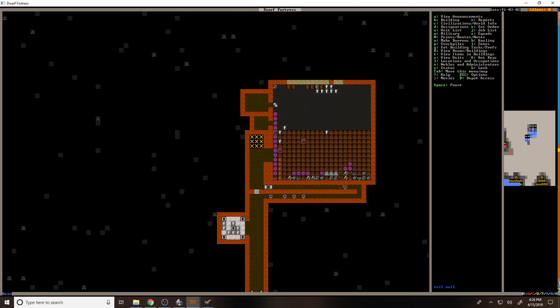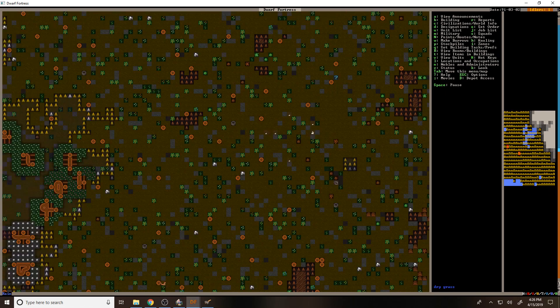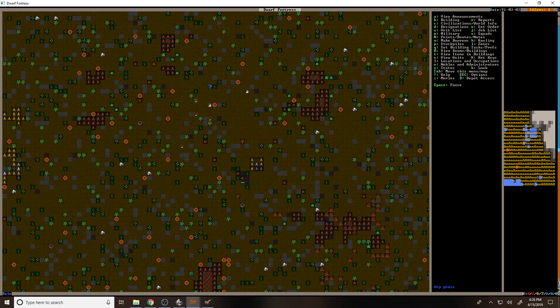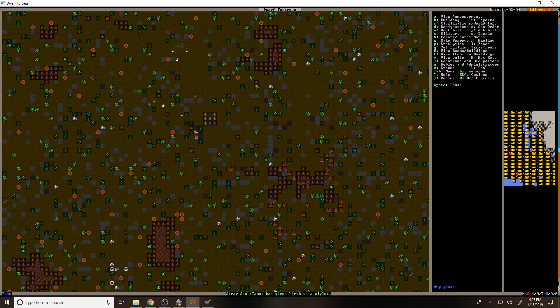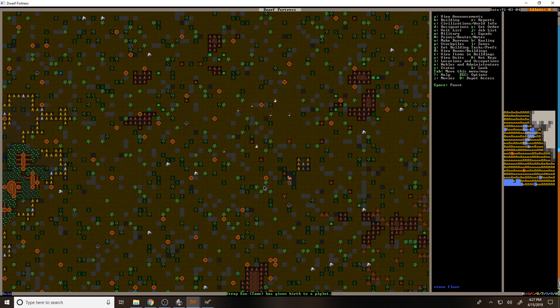We got all that wood stockpiled, which is kind of nice. I think we've actually gathered a good chunk of the wood that's outside, which is great. We got piglets being born. You can see that dwarf collecting wood using that barrel — that's actually kind of cool. Oh look, there's flowers on the trees — how pretty.